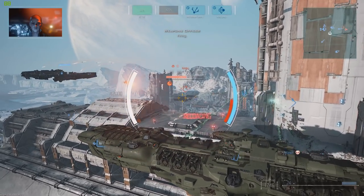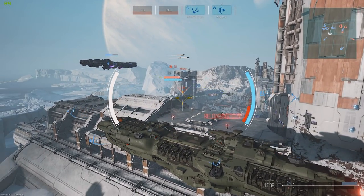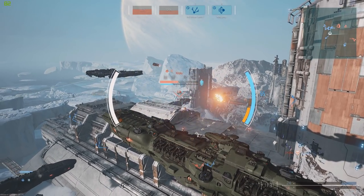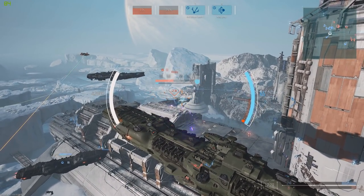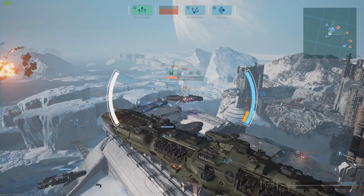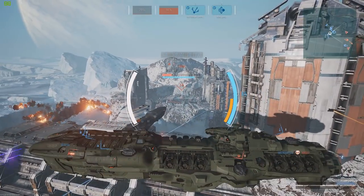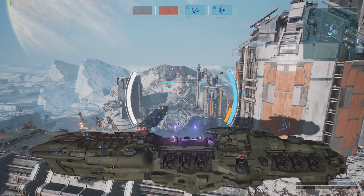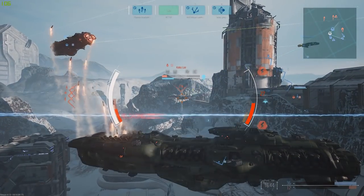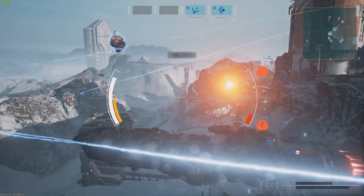If you die in Team Deathmatch, you're able to respawn with no restrictions whatsoever. Team Elimination is a round-based game mode where you only get one life in one of your capital ships — if you die, you respawn as a small fighter jet. The objective is to eliminate the enemy team before they eliminate you; best of three rounds wins. Onslaught is the all-out battle mode where you fight against enemy teams made up of captains piloting their capital ships and enemy AI as well, with a score limit or a 20-minute timer. Lastly, Proving Grounds combines AI and human players in a Team Deathmatch scenario, with AI filling slots not taken by real players, giving new players a chance to learn the ropes.